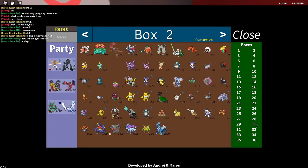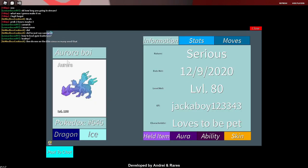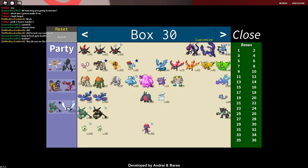The first thing you're gonna need is a Kyreum. You can find these in Sea Foam Cave after you beat the champion, meaning the Elite Four. So once you have a Kyreum, you're gonna want to put that in your party.